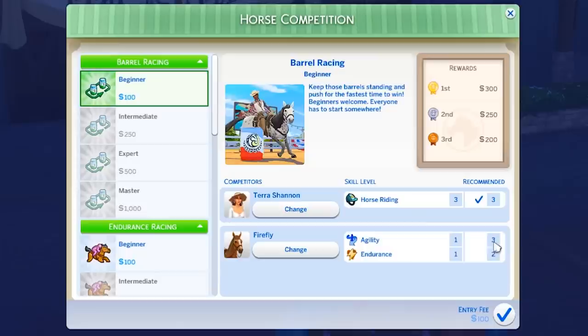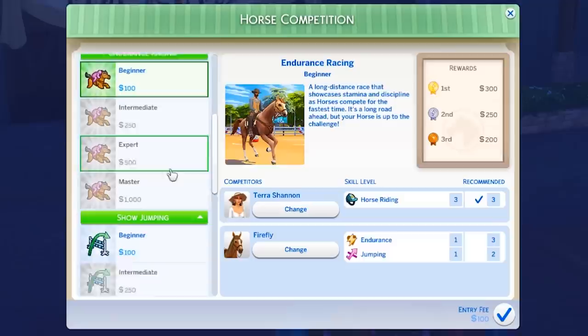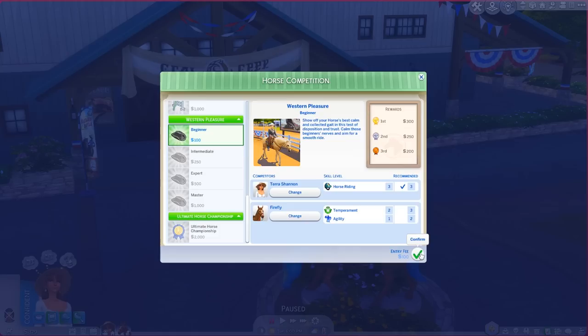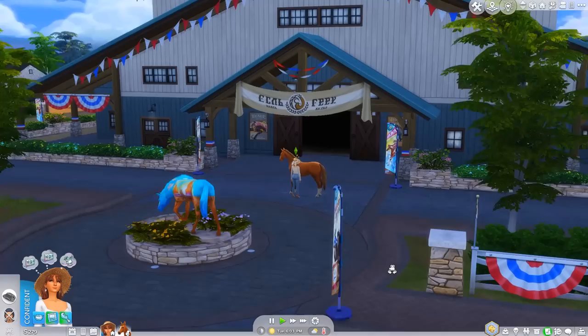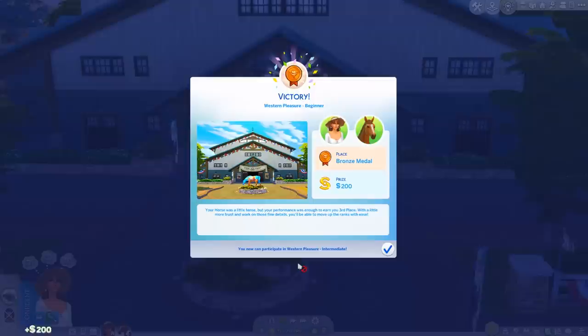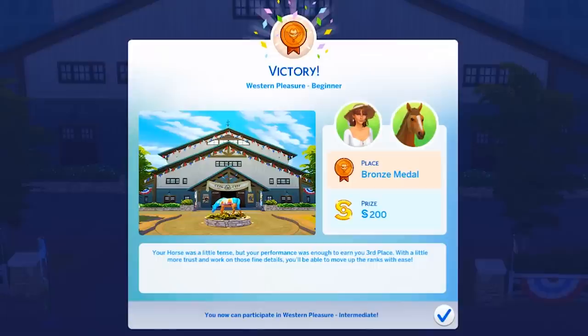The recommended skill level for horse riding we do have, but we don't have the recommended agility and endurance skills. If we don't place we don't get our money back, but third place doubles our money and first triples it. Let's look at western pleasure — our temperament is a little closer for that. Entry fee is 100. I don't know why they have to get off the horse to enter. Fingers crossed — this is our first competition!